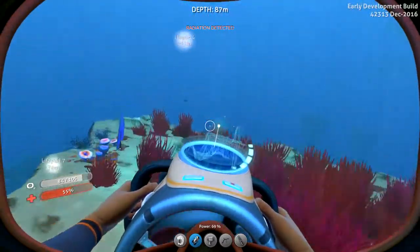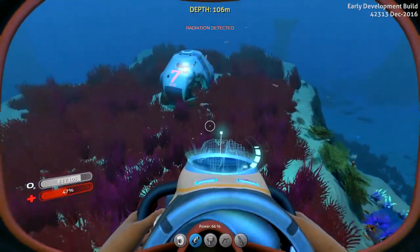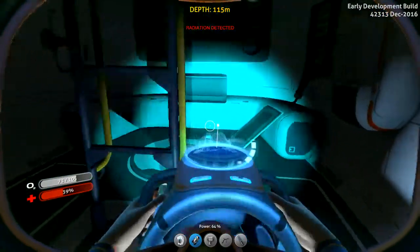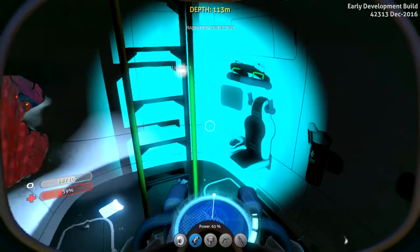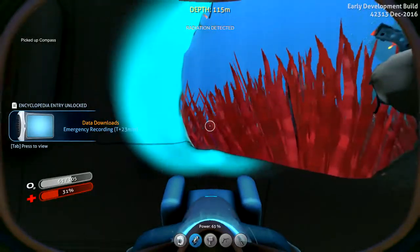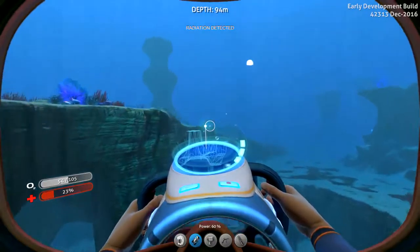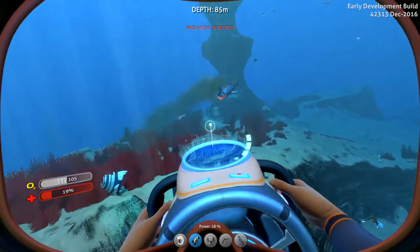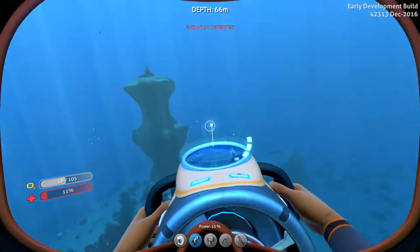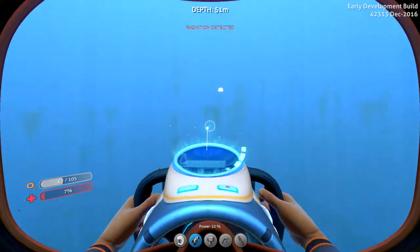There's some cool stuff though, I'll have to come back and grab that. Alright, let's grab this radiation suit that I'm hoping is in here somewhere. There's a compass — okay, so there's no rad suit. We're probably going to have to build one. We are really low on health — I should not have gone out there. That is from the radiation actually.